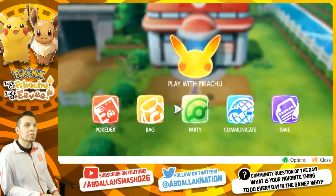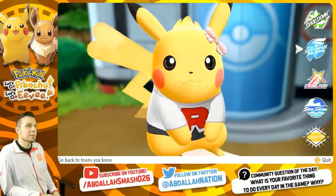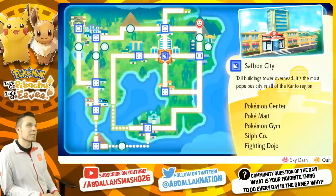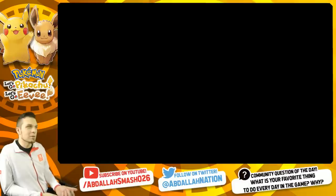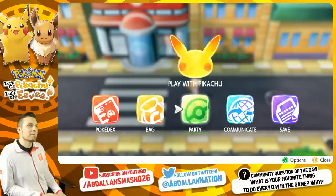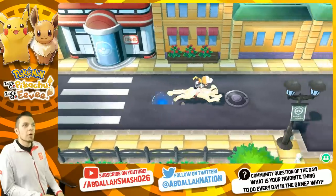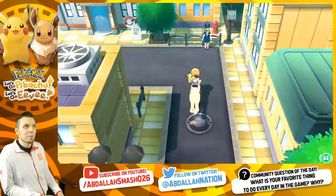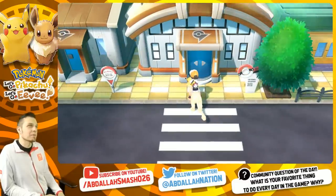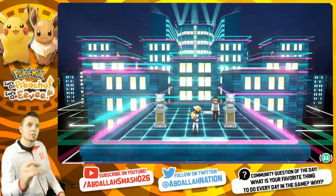Number nine: head to Saffron City to rematch Sabrina. There's not much else to do daily in Saffron City, but battling Sabrina again for extra experience and extra money is really awesome. It helps if you know the teleportation patterns to get to her quickly, but it's worth it regardless.